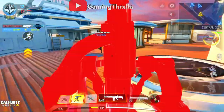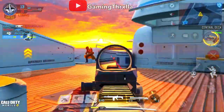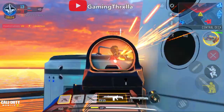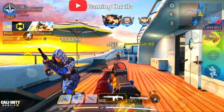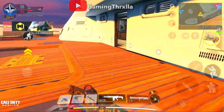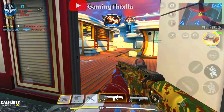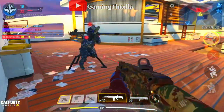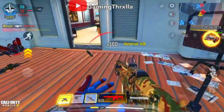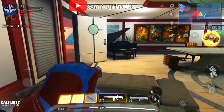I'm down! Sentry gun deployed. Come out, come out wherever you are. Enemy shield turret deployed. Speed back up! Enemy shield turret deployed. Target neutralized, stand by. Lost a hunter-killer drone inbound. Stealth chopper inbound.